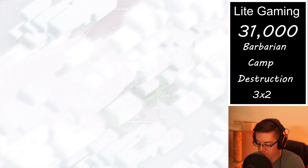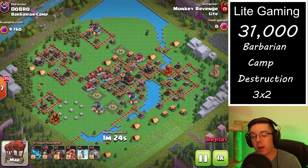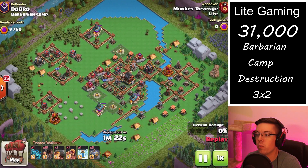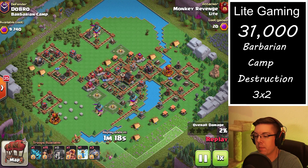Let's jump into the first attack and see how I'm taking out these crazy barbarian camps. We will primarily be using the air version of the graveyard spam strategy.